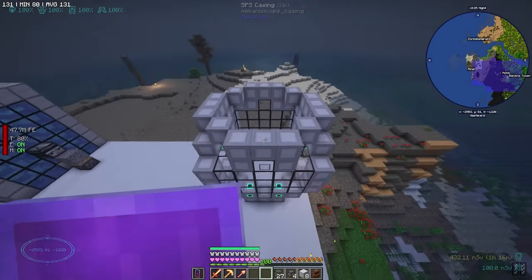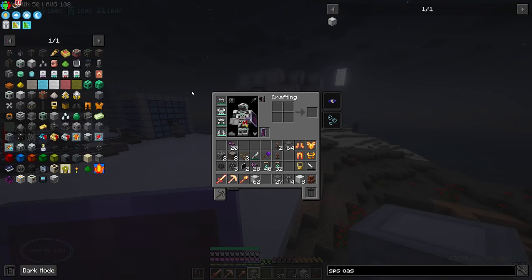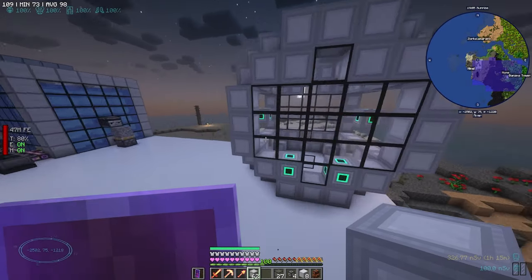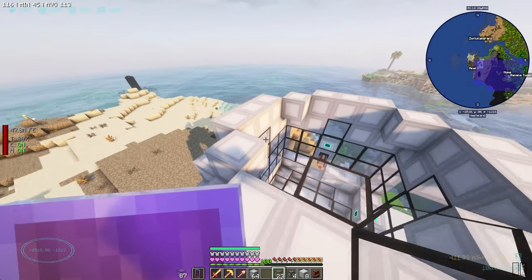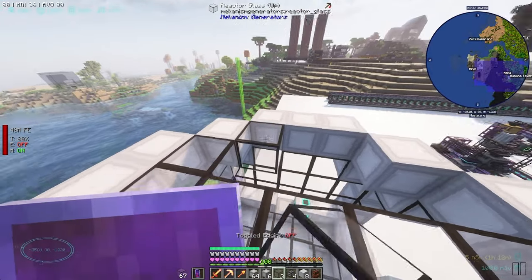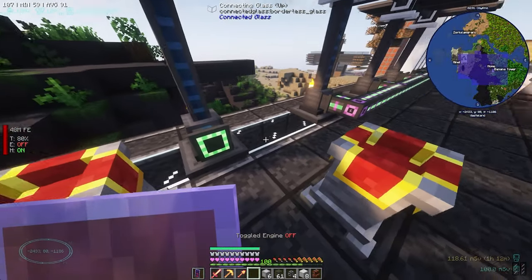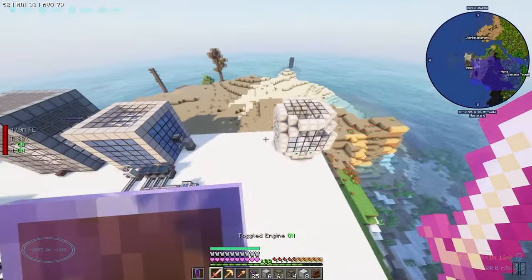I'm out of SPS casing - it lied to me, unless I built this wrong. Let me check - three blocks, yep. I think I did it right, it just looks weird. Oh that's why it looks weird - this is supposed to be glass! Well it can be glass, that's why it was looking odd. Let me change that for all of these. Multi-block complete - very nice! And we're going to get a solar generator again.